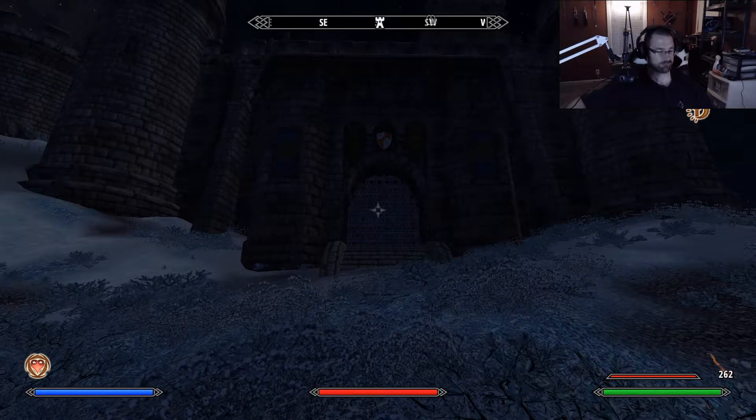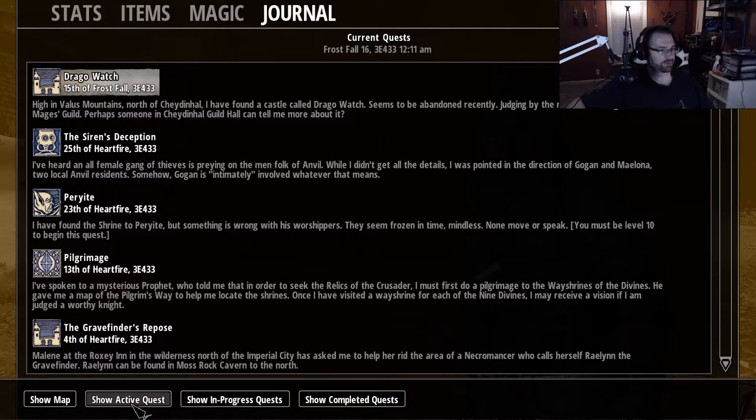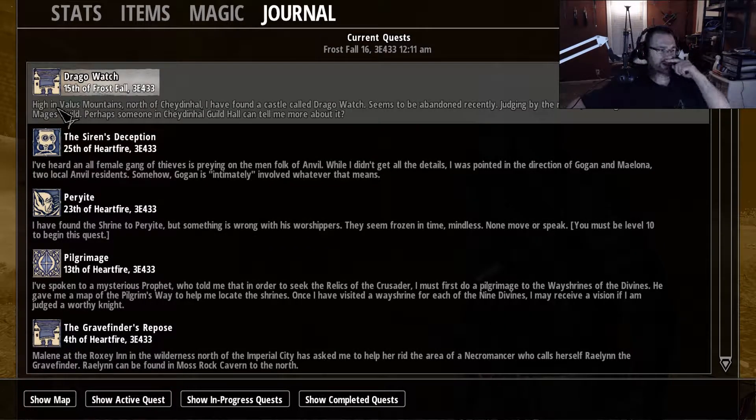The door is barred and closed. The reason is: high in the Valus Mountains, north of Shadenhall, I found a castle called Drago Watch. Seems to be abandoned recently. Judging by the marks, it belongs to the Mages Guild. Perhaps someone in the Shadenhall Guild Hall can tell me more about it.